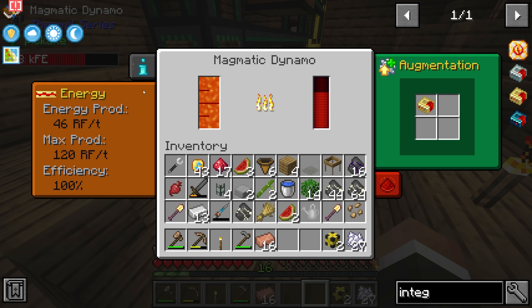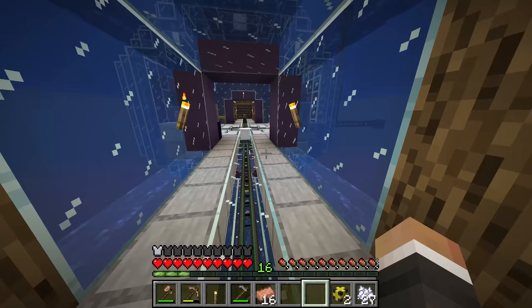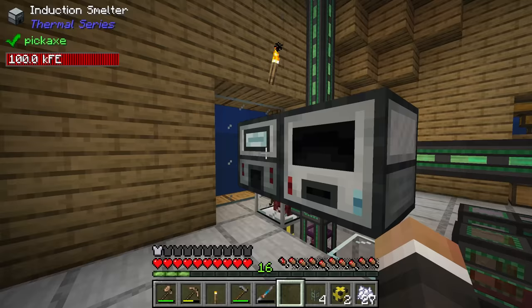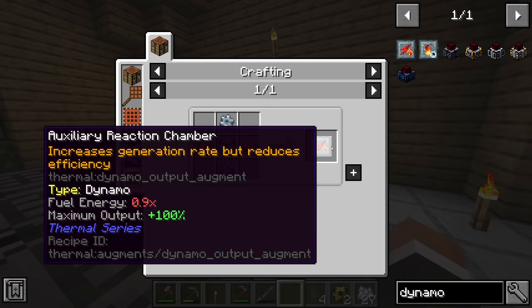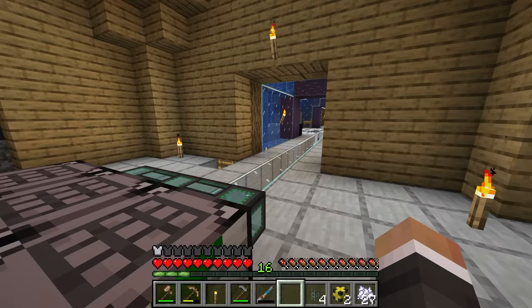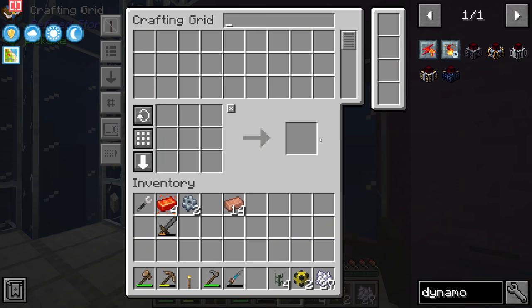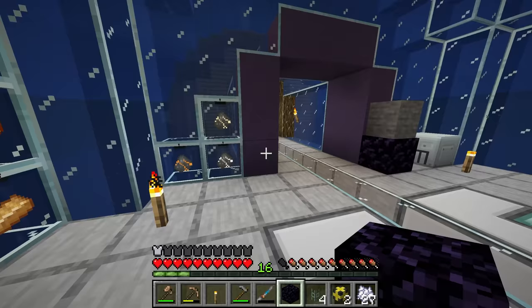Upgrading to the next tier of components should be as simple as grabbing the reinforced component and swapping out the hardened one from the dynamo — boom and boom. Now let's see how much RF we're producing: putting that in takes us to 120 RF per tick. We've effectively tripled our Redstone Flux production just by throwing in the reinforced component. Let's get more signalum and make those dynamo augments.